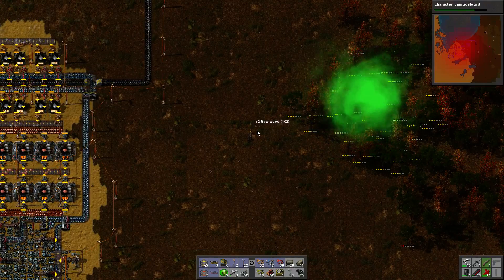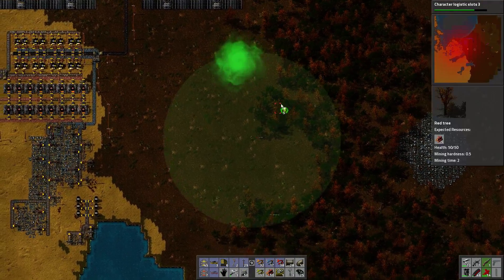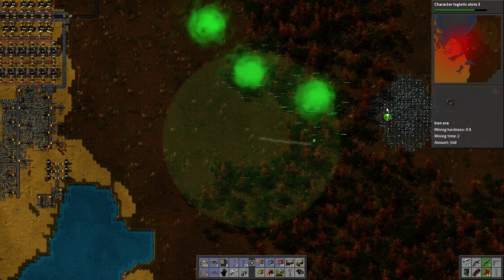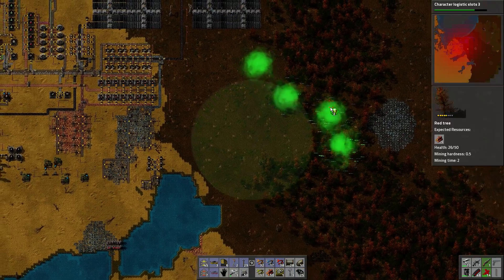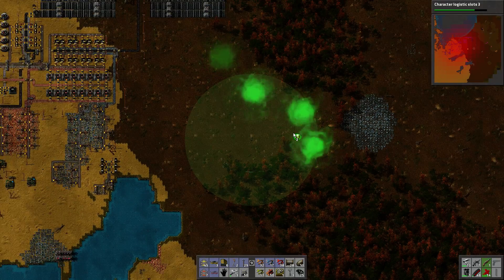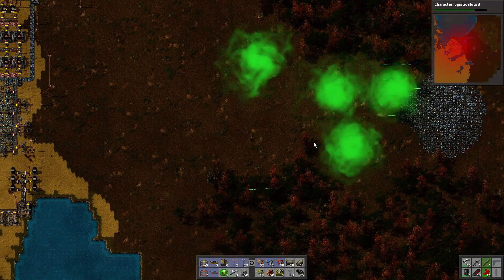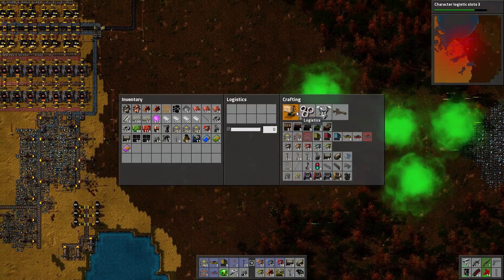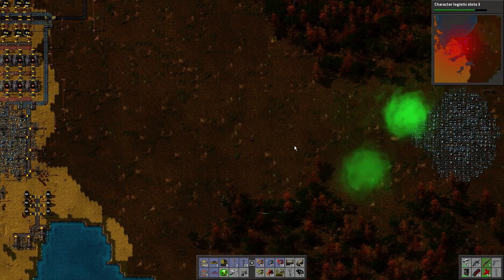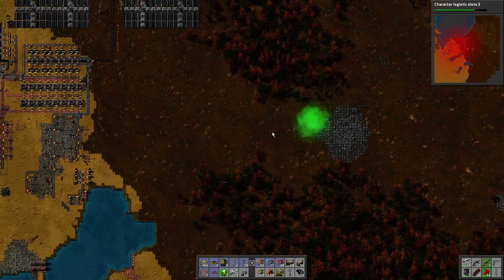Just look at these things for clearing out trees! Let's shotgun some trees. Yeah, for clearing out trees - jeez. Let's shove you there and you there. Clear out all of the trees - I don't need any of these trees. Deforestation en masse! These poison capsules use steel, coal and electronic circuits. They're amazing, they're so good!